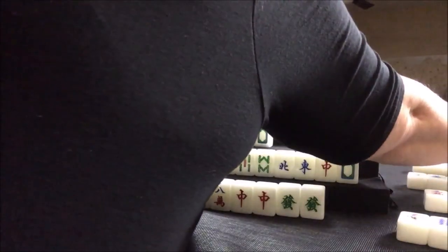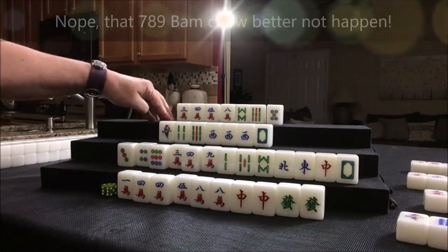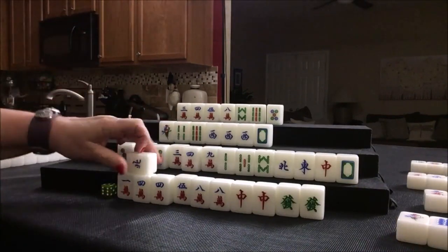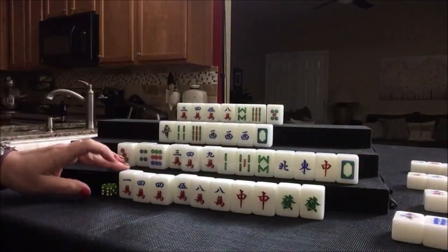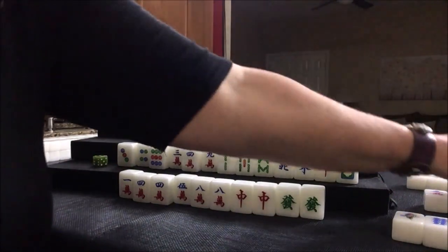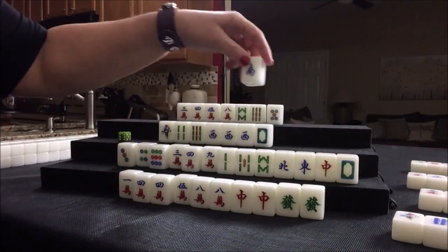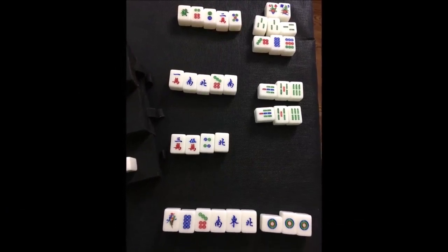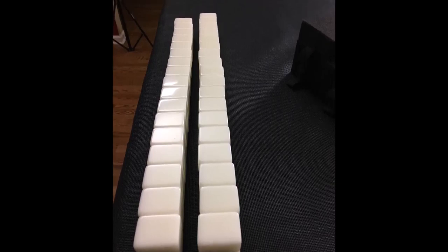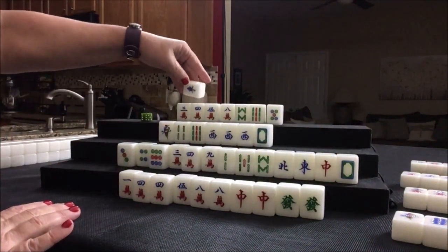Five dot. We need a wind or a dragon to pair up, and then we would be ready on a chicken hand. So let's draw. North — nobody can take it. North, we don't need pairs, we need singles. North, South — last tile, second wall. South, that's out. Flower. We need a wind or a dragon. We got a wind.